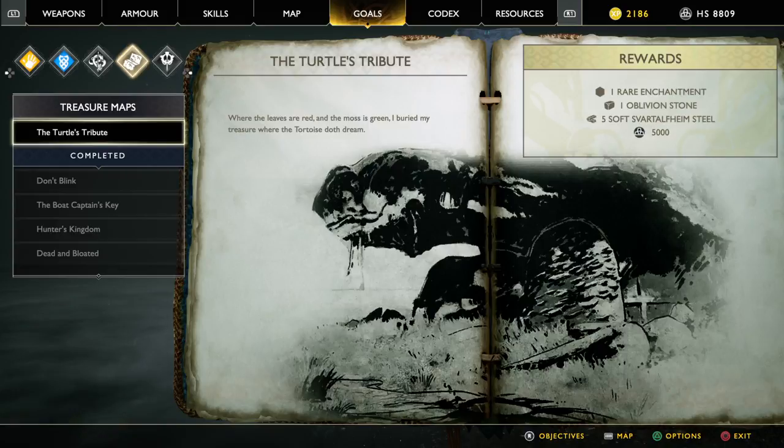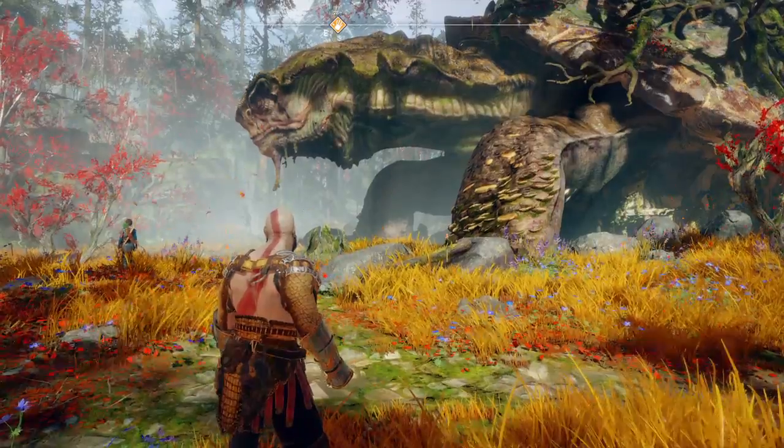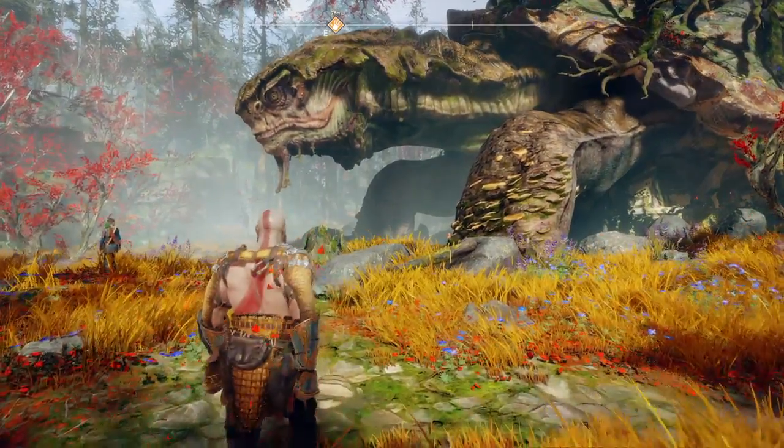There are greens, reds, whites — you get the picture. The clue says: 'Where the leaves are red and the moss is green, I buried my treasure where the tortoise doth dream.' So you get out of the menu and go to exactly the same spot where you see the turtle.